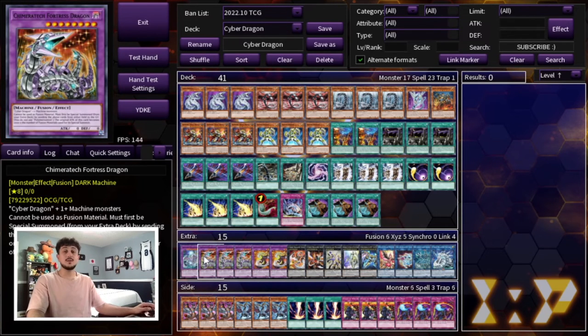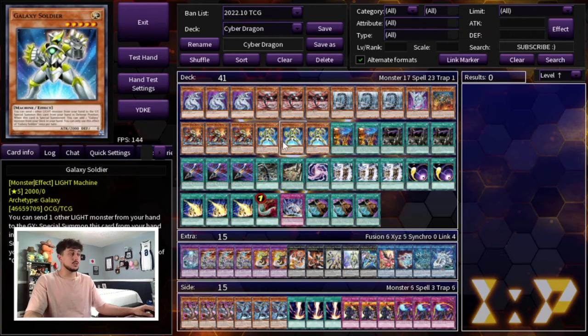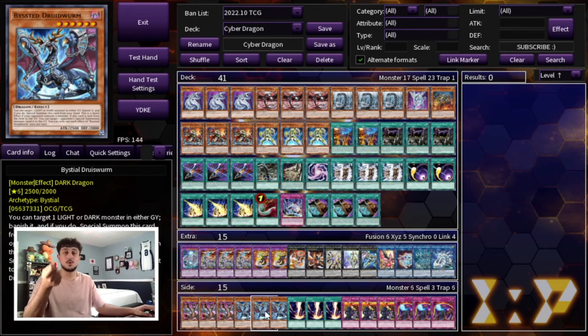I want to give you guys a little side deck theory. Keep in mind this side deck is not exactly what you need to be playing — it's quick theory I put together. You are playing this deck to have a decent matchup both into Tier Limit and into Floundarees. If you know you're going second against Tier Limit in game two or three, you can cut the Lightning Storms and Overflow and lower some ratios to play six Bystial Monsters. Bystials are very important into the Tier Limit matchup — they're big bodies that help you OTK and disrupt your opponent going second.